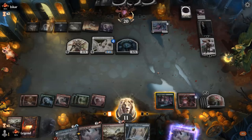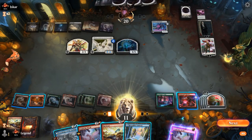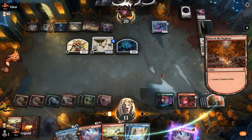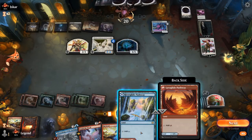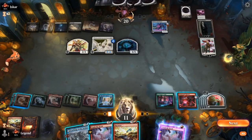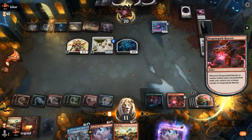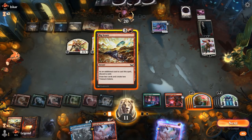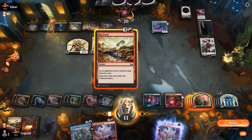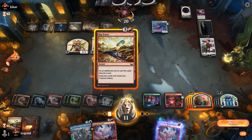We go up to seven treasures, can make it eight. Crush the Weak is not super relevant anymore. We play lands and make a treasure. We could Big Score and discard Crush the Weak, and if we draw another four-mana treasure maker we could win with Reactor right now.